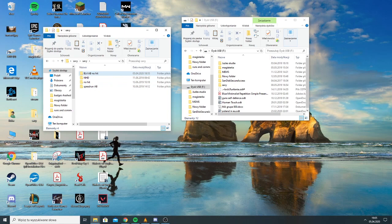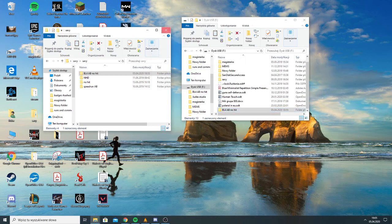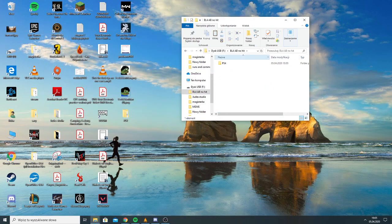If I want to have BL4 all boss no hit run save files on my USB stick, I just copy them to the USB right here. And inside the folder it's called PS4.